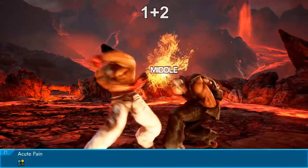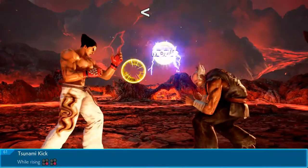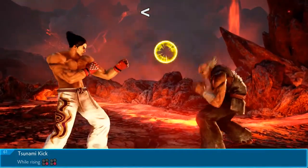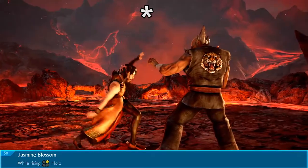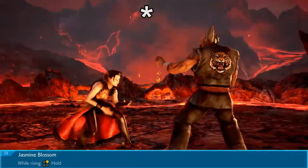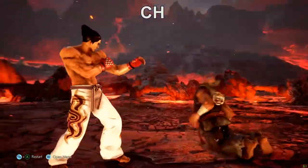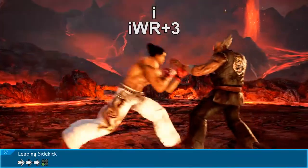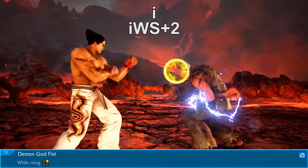The plus sign means to press the inputs at the same time. The less-than sign means to delay the input — some strings in Tekken can be delayed, which is great to keep opponents on their toes. The star or degree symbol means to hold the button, normally used on 1, 2, 3, and 4. CH stands for counter hit. The exclamation mark stands for unblockable. I stands for instant, commonly used with IWS or IWR.